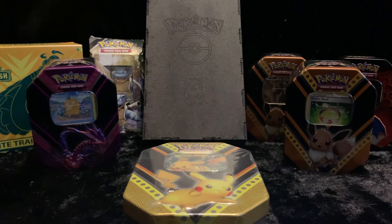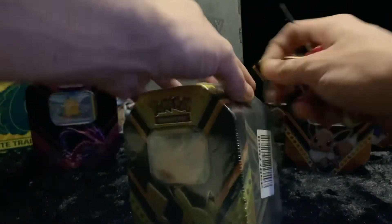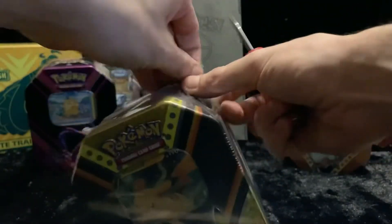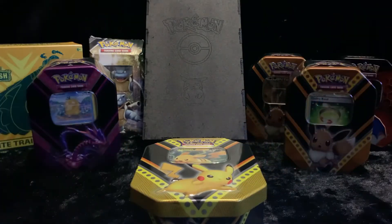Welcome back to part three of the Triple V Power Pokemon tin opening. We've got two other videos where we went through the Eternatus tin and the Eevee tin — there's another video doing another Eevee as well. We had these three recently and they're the ones we've been opening on this three-part series. We're going to get into the Pikachu tin today. If you're enjoying this stuff please subscribe to see more content — the more subscribers I get, the more content I'll make, and hopefully we can open more tins and boxes.